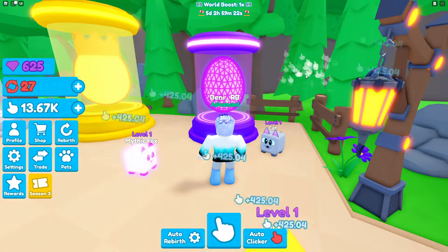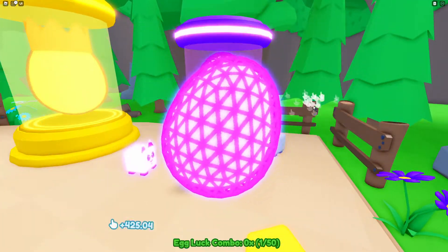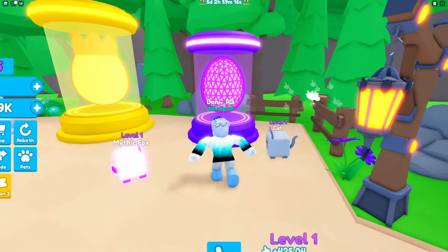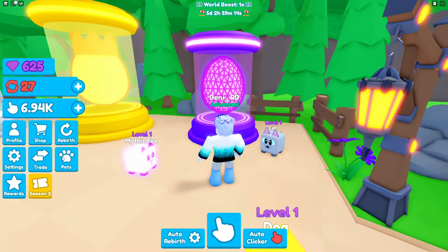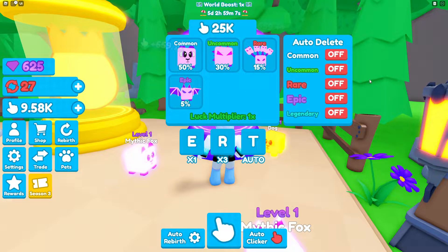My bro here - yes! Yes! This is what we needed, this is what I wanted. That's a lot better. Look at how fast I can get clicks now - 25,000, let's go! More of these guys. So let's go back to pets, unequip the kitty, boom - equip the mythical fox. Let's go! This is so easy right now, this is all easier.